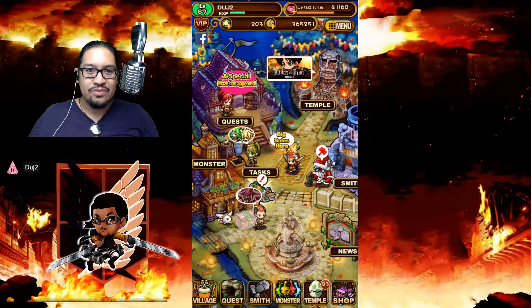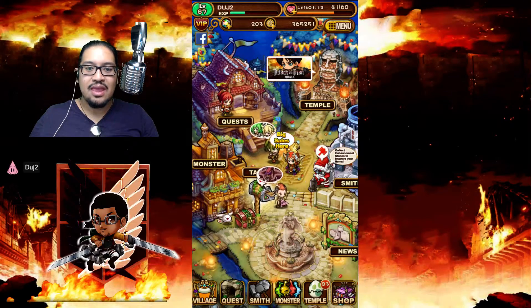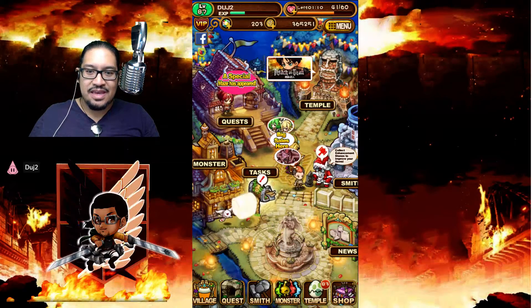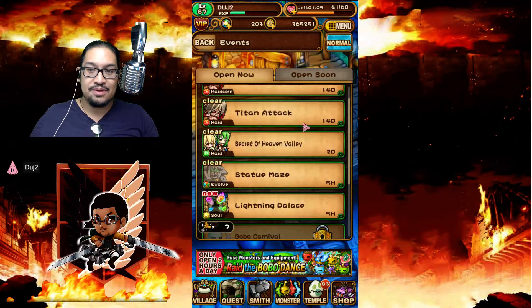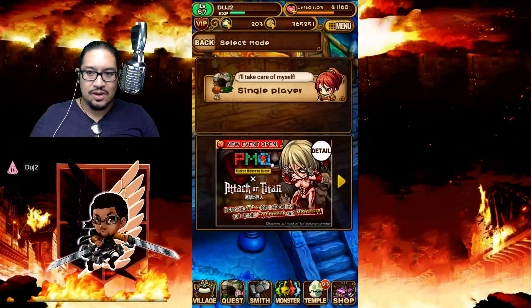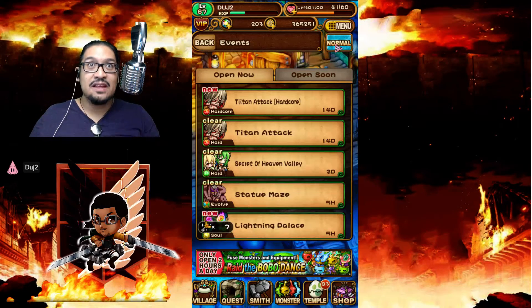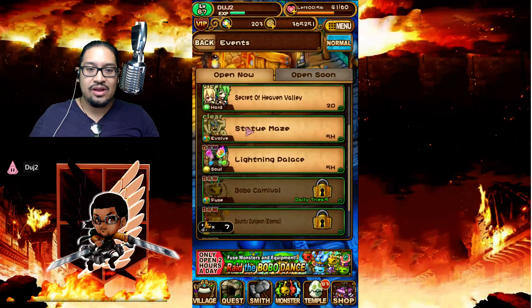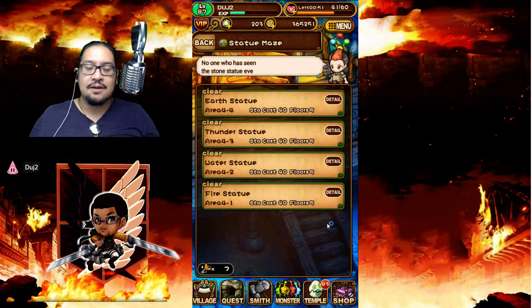So if you look down here, check out this kid over here — see this little kid with the weird hair? See the little thought bubble he has with that weird rock thing? So if you go to him, press on him, or you can go to Quest, Single Player, Event — Event Quest is going to be all the ones that we want. He is right there: Statue Maze. So you go into Statue Maze and you get all these different options.